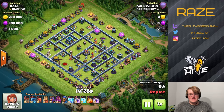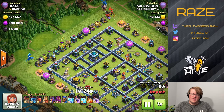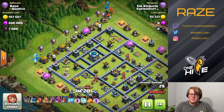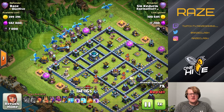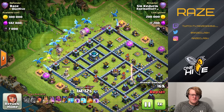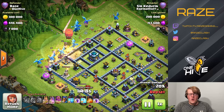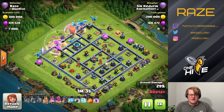Next, E-Dragons — this is what I mean by defeating the army. E-Drags are pretty popular; I got attacked by them three times. There's absolutely no way to attack this base effectively with E-Drags.